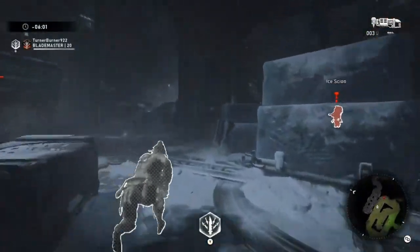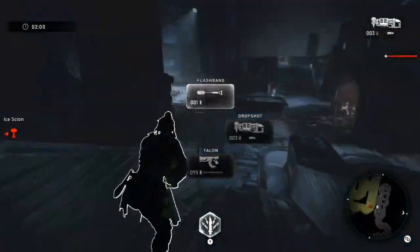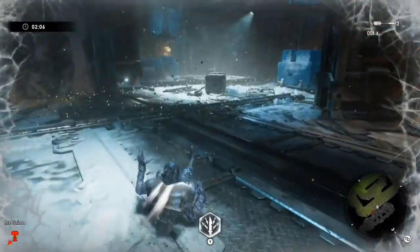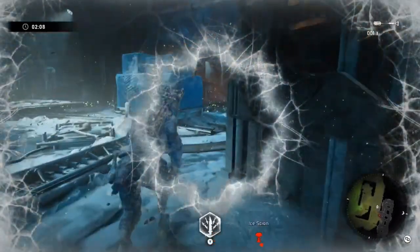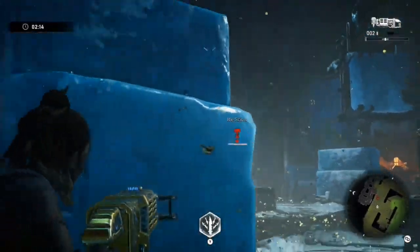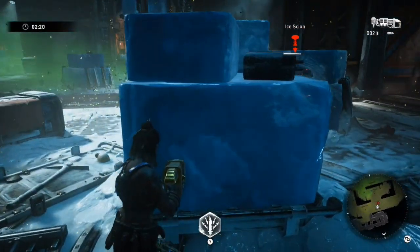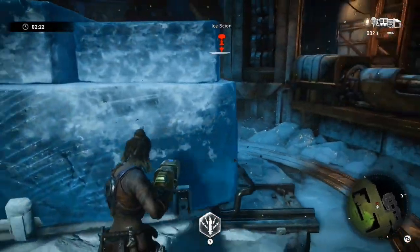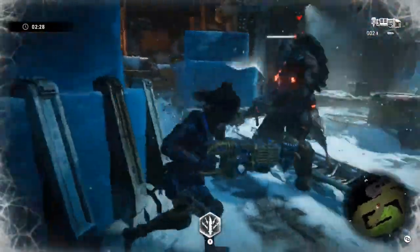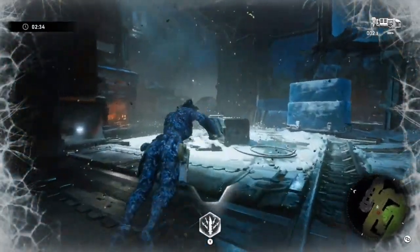You can bait them into constantly meleeing at you, and when you do that, they're not shooting — that's a good tip for Blademaster. The ice scion is not to be taken lightly; he's definitely the worst of all the scions to deal with. He's trying to freeze me around corners, so my plan is to get him super close to bait him. He melees at me but you can see he still shoots in between melees, and then he teleports a little bit out of range.